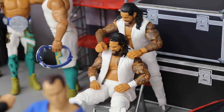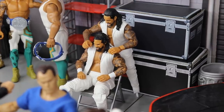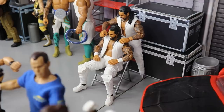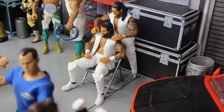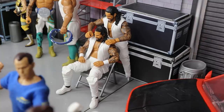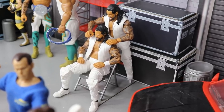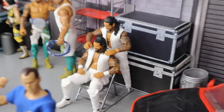Over here we have Jey and Jimmy Uso. Jimmy's feet are a little hidden — I used his feet for a custom and tried to hide it by putting him behind Jey, but it didn't work. Back here, Jey Uso is trying to get himself pumped up for his big Hell in a Cell matchup. Jimmy is trying to talk Jey up for this Universal Championship match. I definitely think Roman Reigns is going to retain that championship as he should.